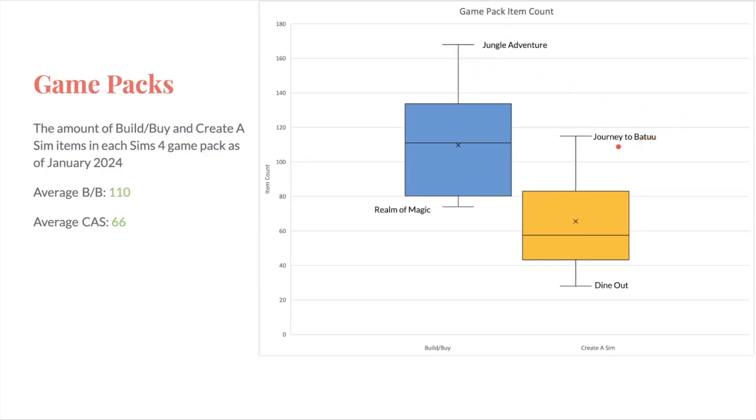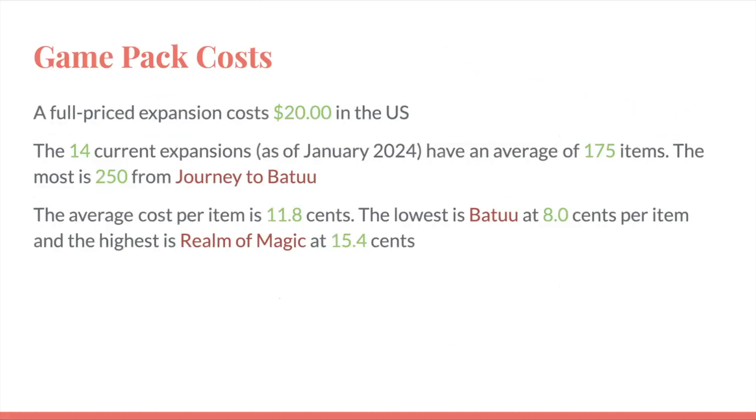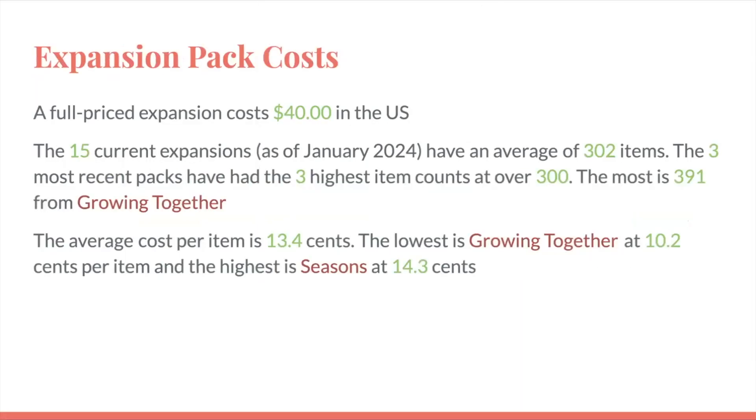Journey to Batuu — I guess you got a lot of Star Wars clothes. For game pack costs, a full-priced game pack costs $20 in the United States, and the 14 current game packs have an average of 175 items. The most is 250 from Journey to Batuu. The average cost per item, taking $20 and dividing it by each pack's total number of items, is 11.8 cents. The lowest is Journey to Batuu at 8 cents per item, and the highest is Realm of Magic at 15.4 cents per item. Comparing to expansion packs, game packs are actually more worth your money because you're paying less for each item.